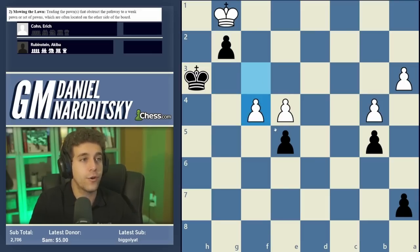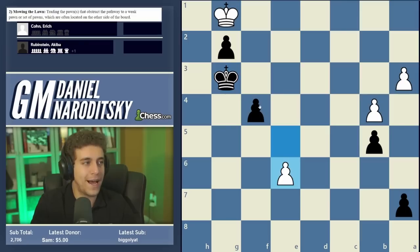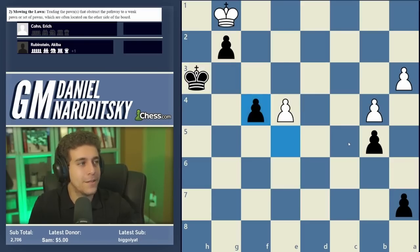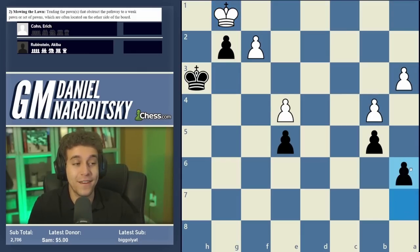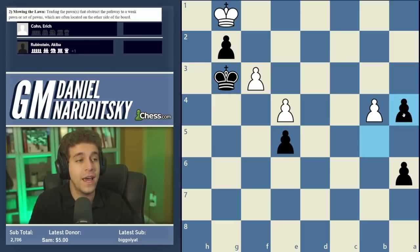If white tries h takes g3, Cone resigned in this position. If white plays f3 — saying 'I'm not letting you get to the kingside' — black just goes g2. This is where depriving white of the waiting move really comes in handy: white is in zugzwang. King f2, king h2 wins for black. If white tries a breakthrough to promote, that's a paper tiger — king g3, and this is the classic idea of mating with two pawns and a king.